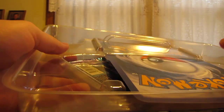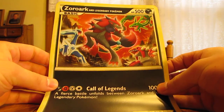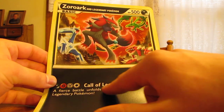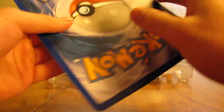Let's see, hopefully this is easy — I guess the card just pulls out like that, that's sort of nice, you don't even wreck the card. Let's get a good shot of this. I have to sort of bend it down, but there — it says Zoroark and Legendary Pokemon, HP 500, and then Call of Legends there. But you can't use these big cards in play; I've been asked that before.